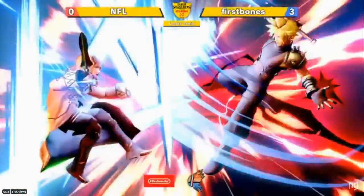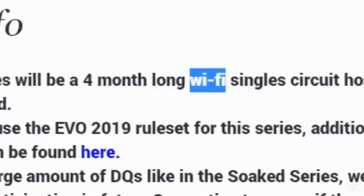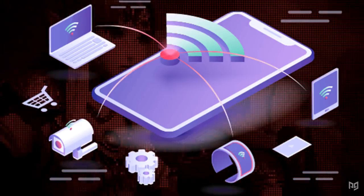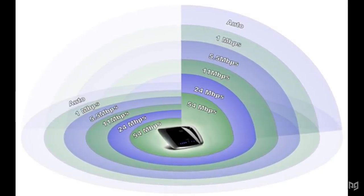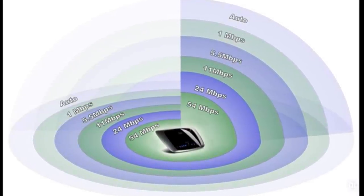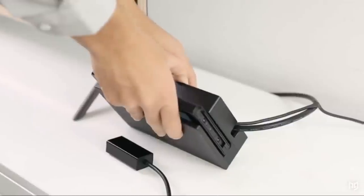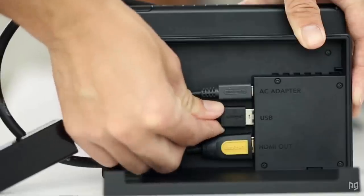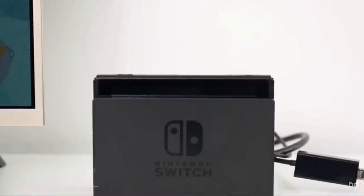When referring to online Smash, we often use the term Wi-Fi, but Wi-Fi is actually a suboptimal way to play. With any device, connecting to the internet wirelessly sacrifices a bit of your internet strength. Especially if you're far from the modem, you're getting a weaker and less consistent signal, which is surely going to add lag to your Smash online experience. The fix is simple — go wired. With an ethernet cable and a USB ethernet adapter, you can connect your Switch directly to your internet source for a stronger, more stable connection.